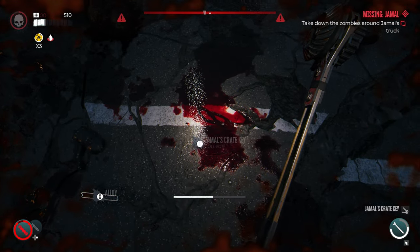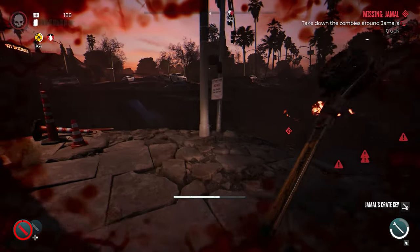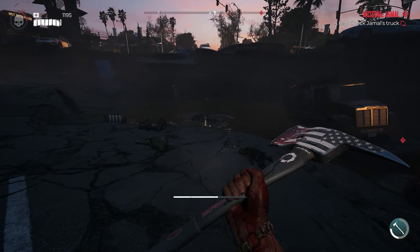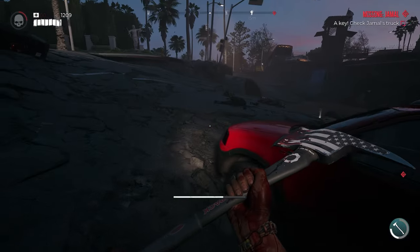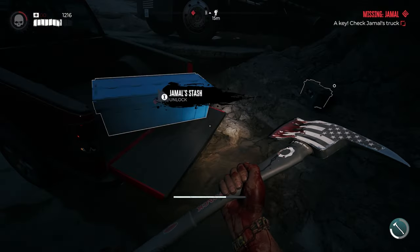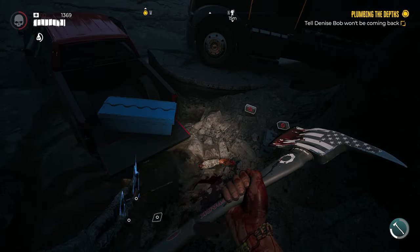Once you've taken out Jamal, you'll see he drops Jamal's crate key — go ahead and pick that up, then take out the remaining zombies in the area so you don't die. With the key secured, head over to Jamal's red pickup truck, which is right where you just fought all the zombies, and you'll be able to open Jamal's stash as well as his ammo.